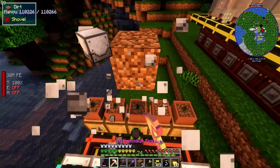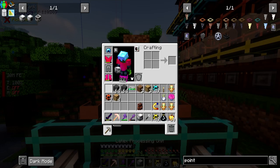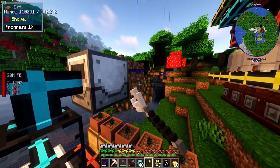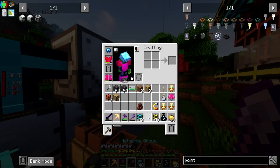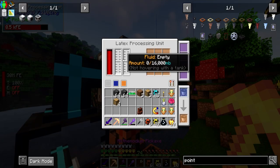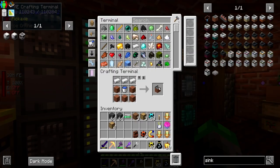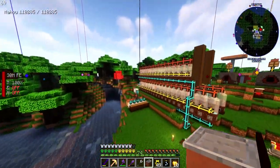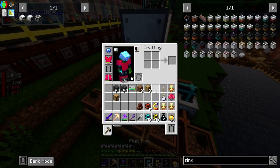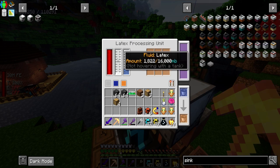We'll run one cable up like this for power. Now we're producing latex and we also need to get water in here, so we're going to grab a sink - it's an infinite water source so we don't have to worry. We'll place the sink here, pipe it in, and now we have latex and water - perfect.